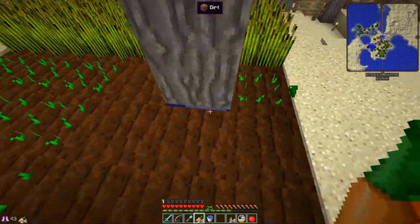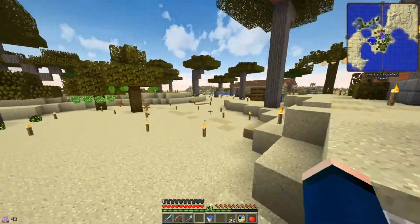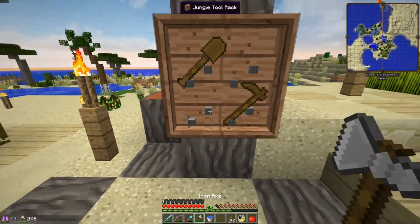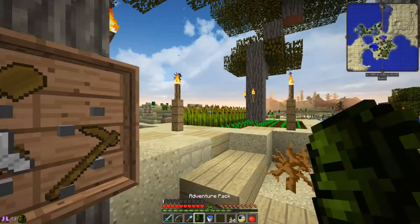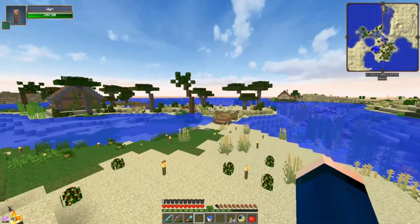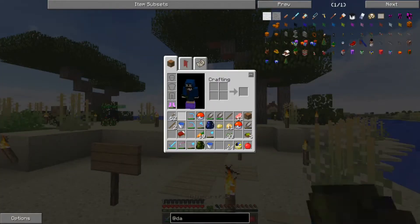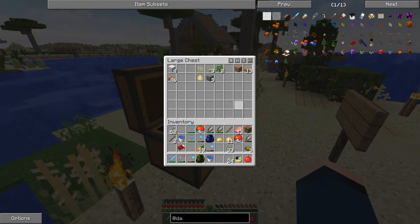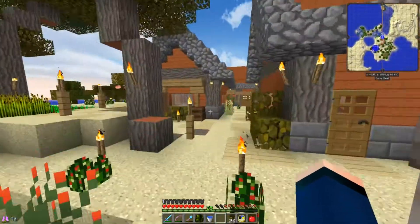So we can start making the garden expansion. I need to make a hoe — I don't have any iron with me. Let me go back and check. Nope, no iron. Okay, we have some stone at least, so we can make a stone hoe.